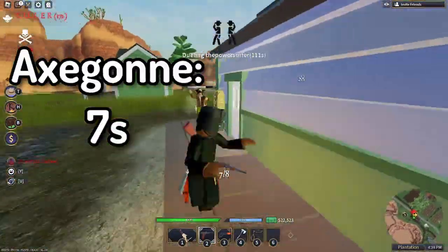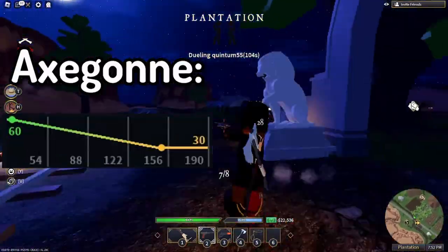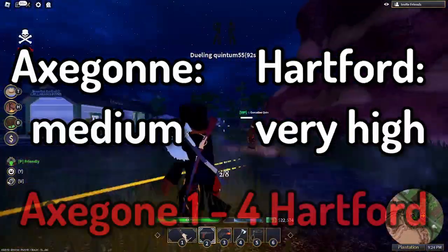For reload, Axagon is 7 seconds and Hartford is 1.2. For damage drop-off, the Axagon goes to 30 from 40 to 150 studs and the Hartford just doesn't. For bullet velocity, Axagon is medium and Hartford is one of the highest in the game.